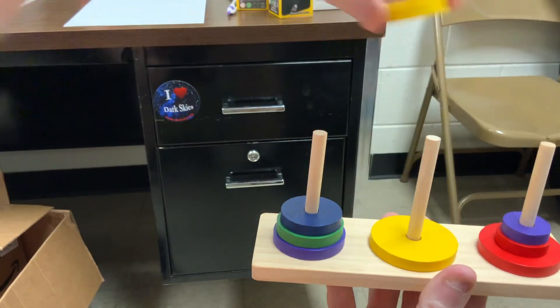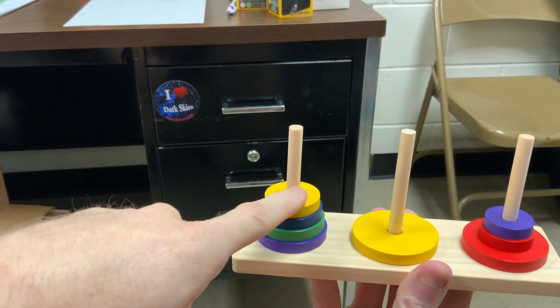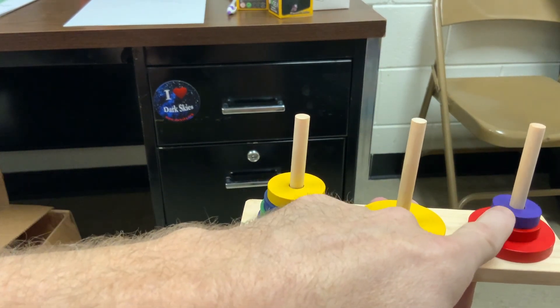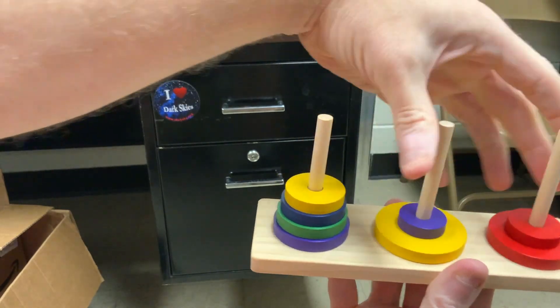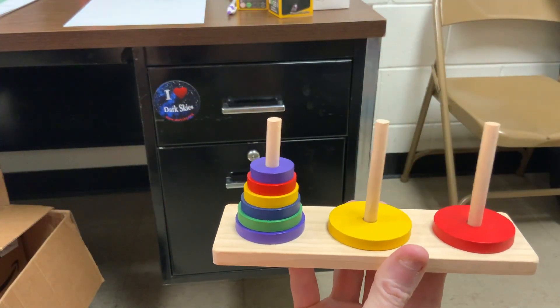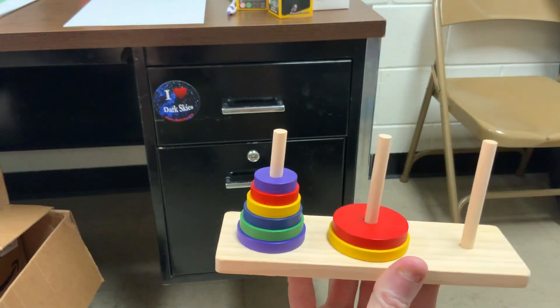Now we can move the smaller yellow. And then these top two need to go from post three to post one, using the first and second posts: first post, second post. Okay, and now I can finally move the bigger red on the bigger yellow.